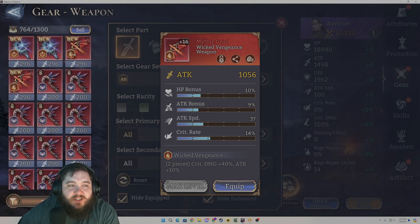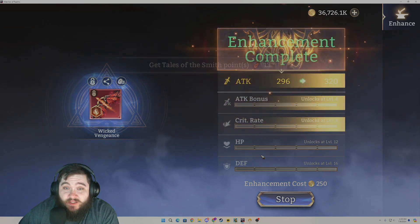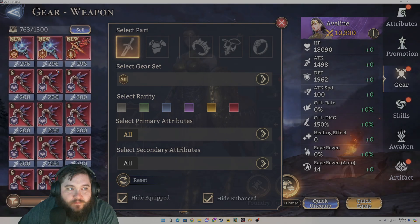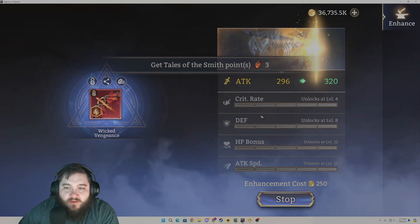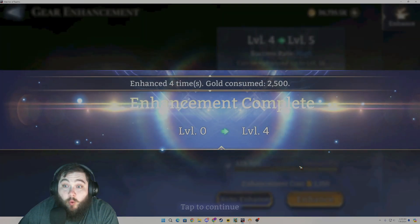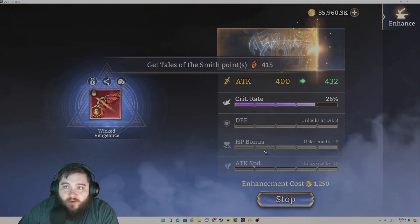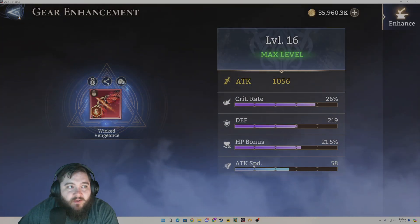It could potentially be something I end up re-rolling, even though it's only a triple. That one's not worth keeping. Here is a crit rate piece — let's go ahead and roll the crit rate. Oh baby, we're keeping that for sure! I don't care, I'm rolling it all the way to 16. That's ginormous — that's a huge crit rate roll. That's fantastic.